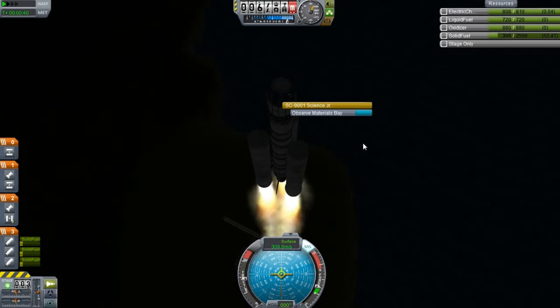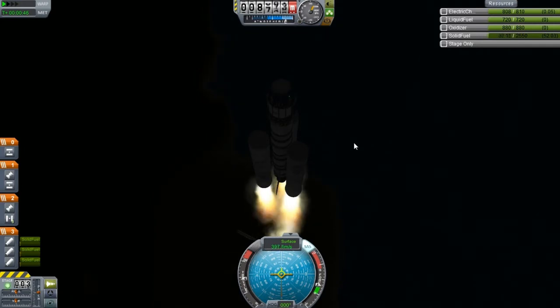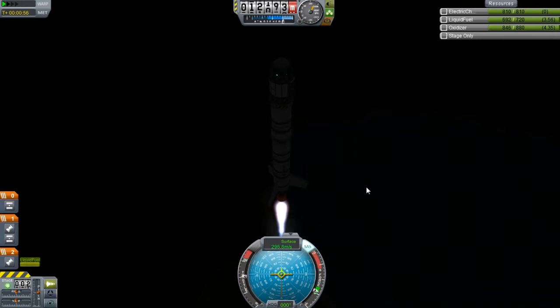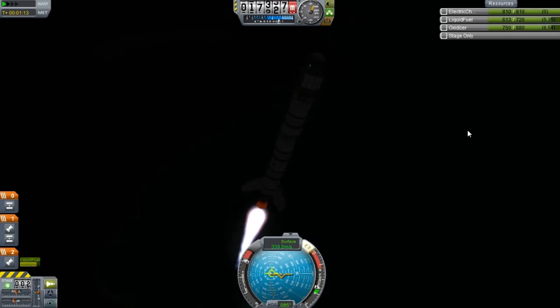This is going to be the large science module — the very large one that we just unlocked, the one I talked about how I wasn't going to use just yet. I've changed my mind, mostly because if we have a satellite in orbit we can use it to transmit and send the data and we don't really have to do much as far as a mission is concerned. I can keep this thing in orbit pretty much indefinitely to collect science and get as much science as possible in a short period of time, so this should work out pretty well.